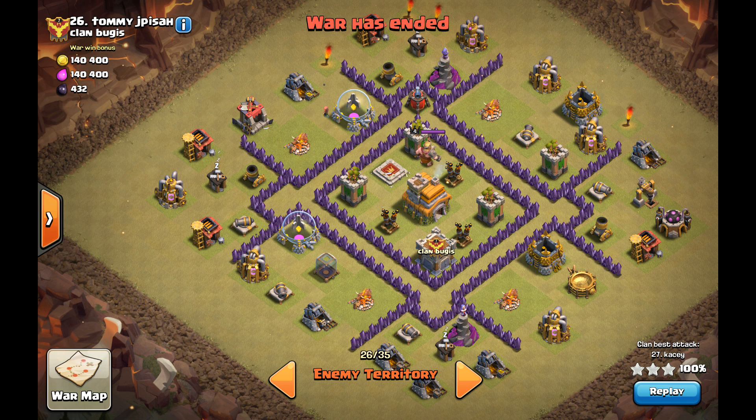Hey guys, just a quick video today showing you how to funnel drags on a pretty standard war base. You'll see this design quite a lot. Same basic principle as usual — use the BK to act as a bookend at one end and a single dragon at the other. Let them take out the surrounding buildings and then send the main force through the middle with loons for backup.